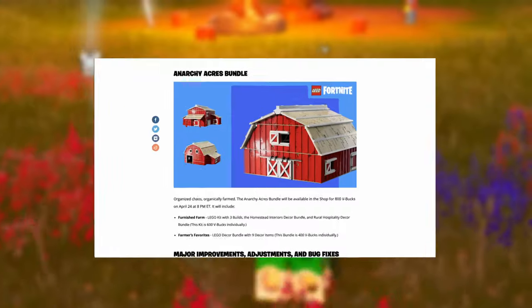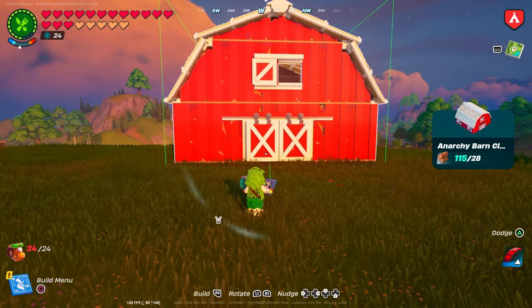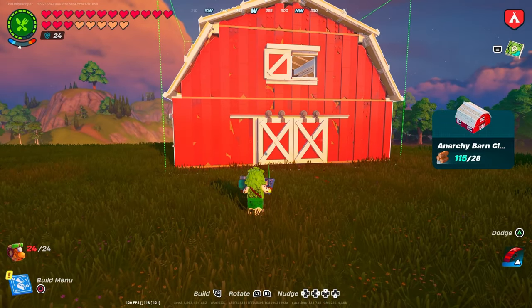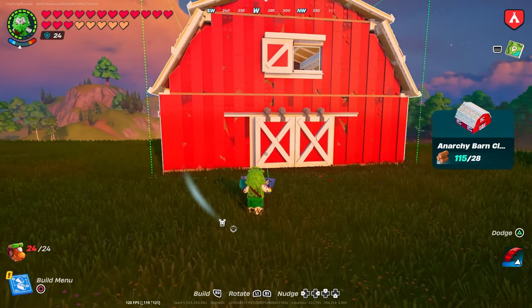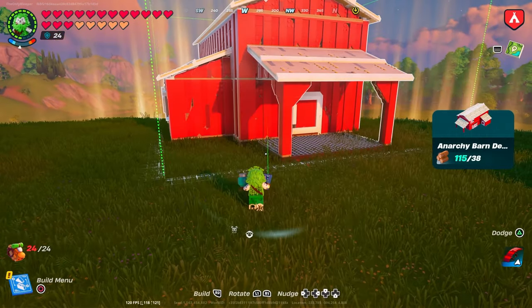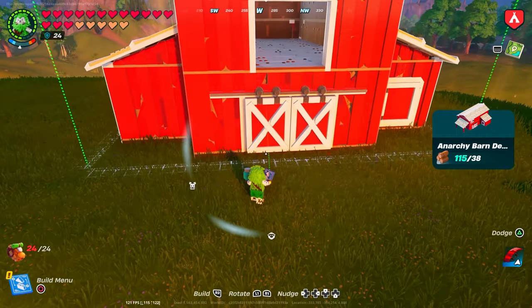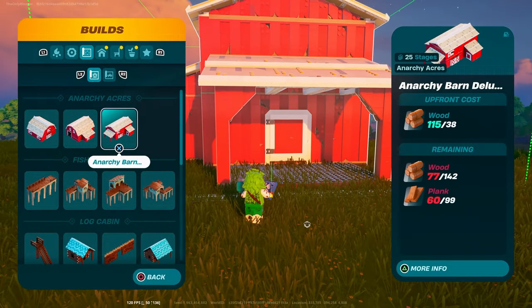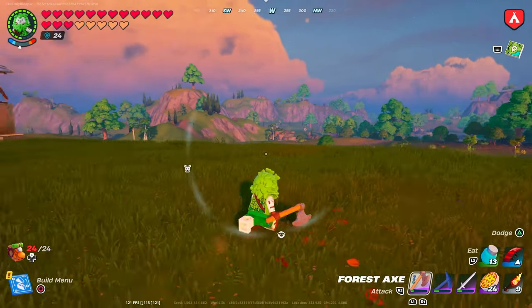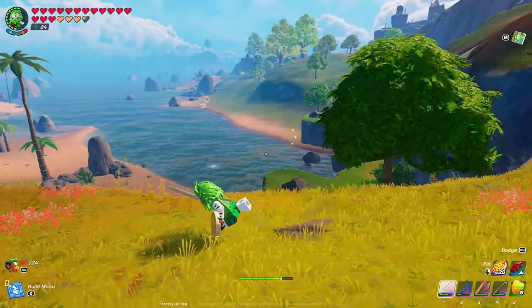Dropping right alongside the Farm Friends update is the brand new LEGO bundle — the Anarchy Acres bundle. It comes with three farm-based prefabs ranging from a mid-size smallish barn to a ginormous barn with two floors, an interior, and about three entrances. There's a whole lot of variety with this bundle and it's only 800 V-Bucks, which I think is a huge steal.